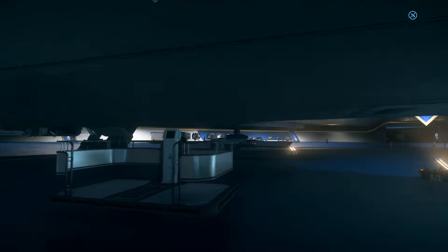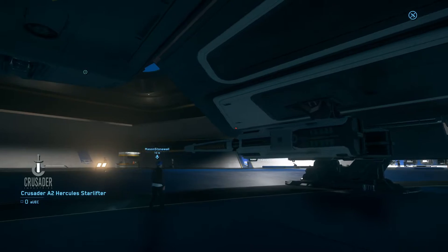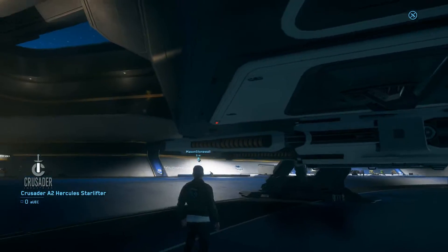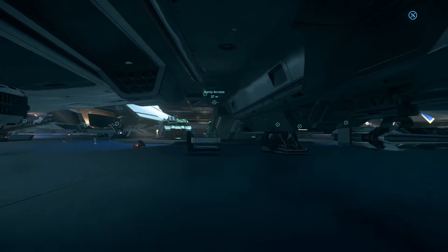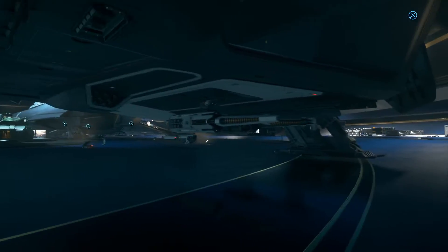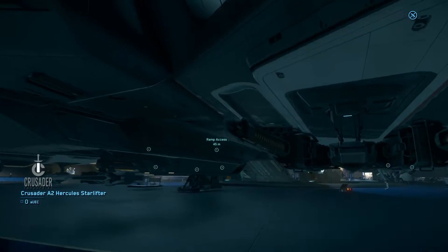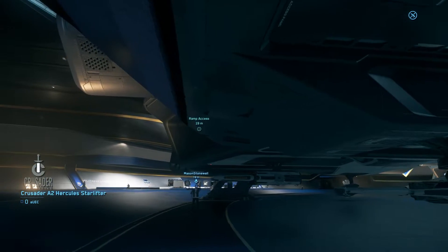Look at the size of this turret down here — these are definitely sizeable. That's huge, and there are just so many. The analogy of it being a turtle is a great expression because it's armored on top and all its weapon systems are pointed downwards. It just spins its little turrets in the wind.